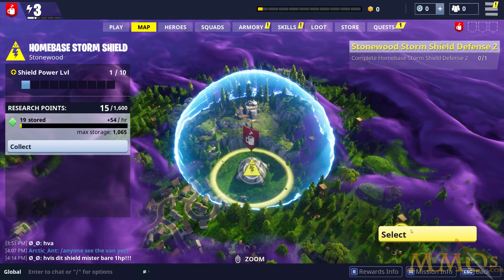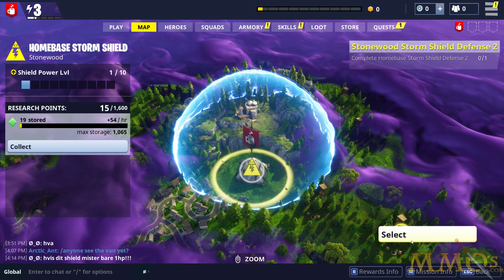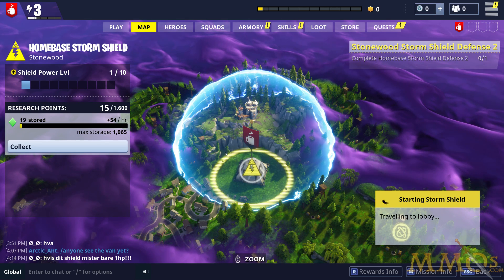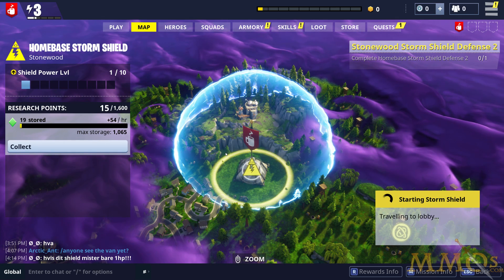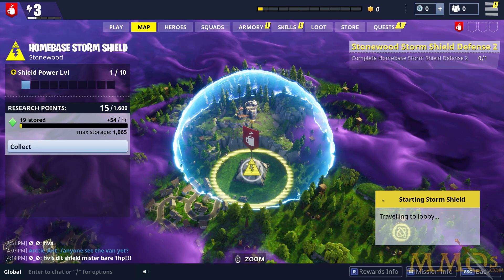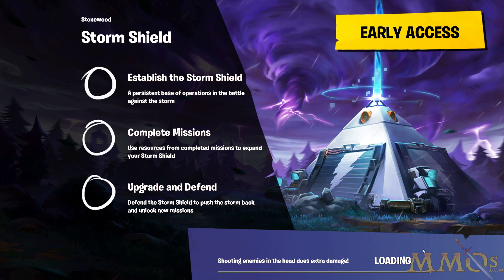I want to show you our persistent map and then we can end it for now. We go to our Storm Shield and click select — from here this is our base. This is what we can build here for fun. You can take all the resources and everything you get from playing missions and bring it all to make an awesome base — build a castle, whatever you want basically. The building mechanics are pretty intuitive, kind of like Rust, and I love the way Rust handled sandbox building. You can complete missions, use resources, expand your Storm Shield, upgrade and defend. This is your persistent hub — you can invite people here to build stuff.